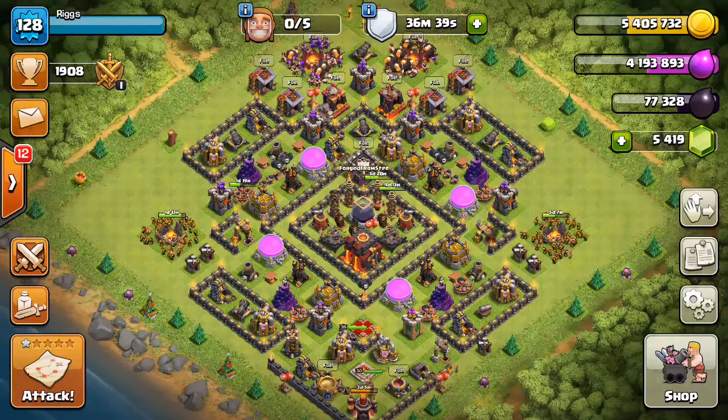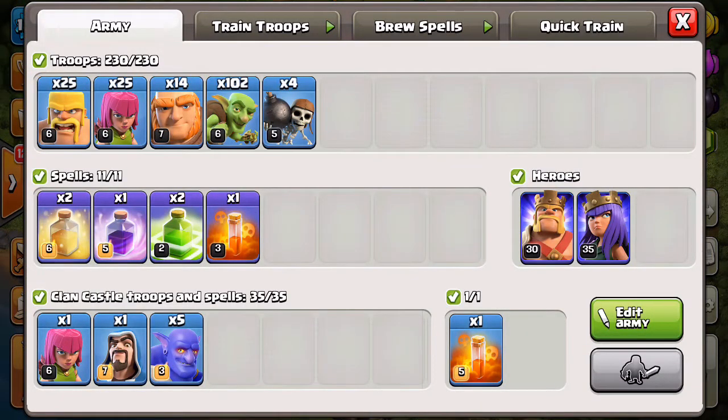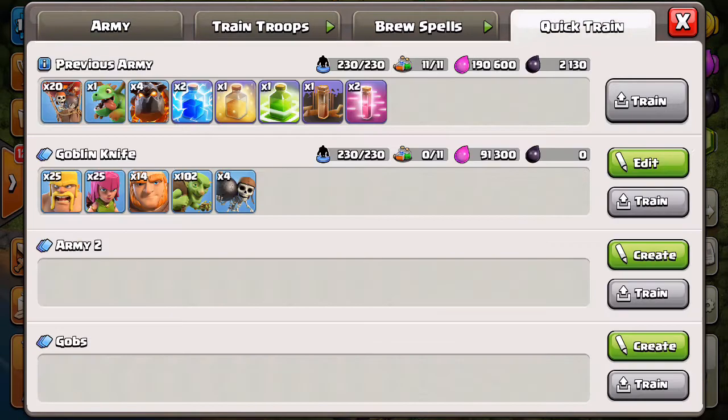The strategy I've been favoring the most lately is the Goblin Knife, and I'll explain why. I've tried all kinds of different strategies, top to bottom, left to right. Goblin Knife is to me the most efficient way to farm, especially when you're a new Town Hall level and need all three resources. It's a very easy strategy to execute — I'll be showing some replays, breaking it down, going over a few attacks. The best thing about it is it doesn't require a lot of elixir.